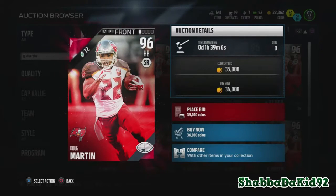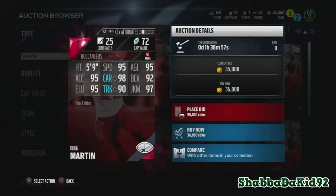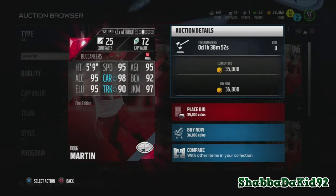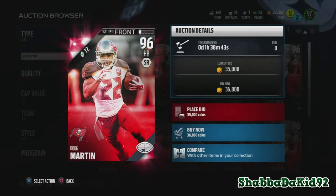Next is the muscle hamster — whatever they call him, nutty professor hamster or something — Doug Martin: 96 overall, 95 speed, 95 agility, 95 acceleration, 98 carrying, 92 ball carry vision, 95 elusiveness, 90 truck, 97 juke move. I still don't like what he did to my Eagles — that still pisses me off.